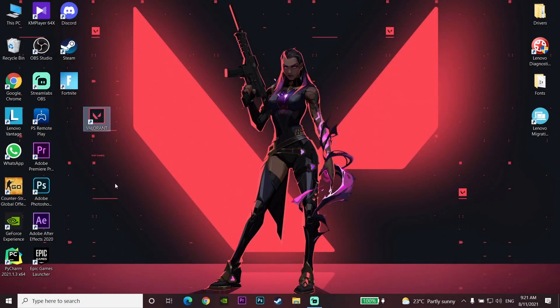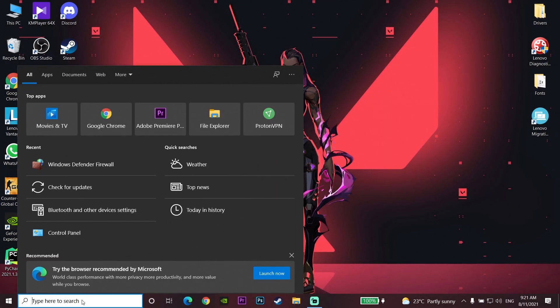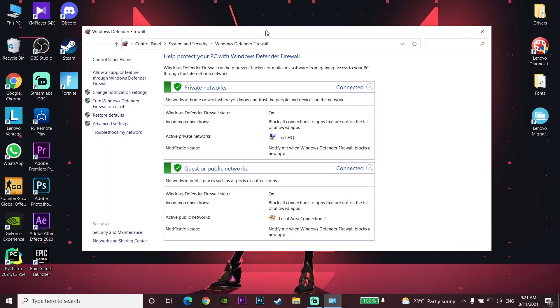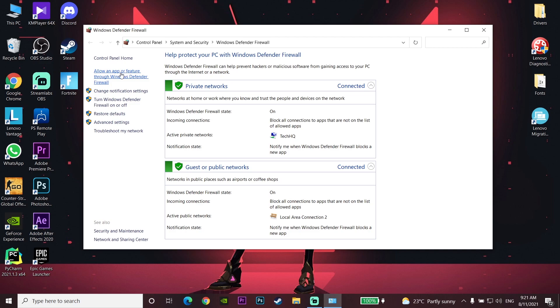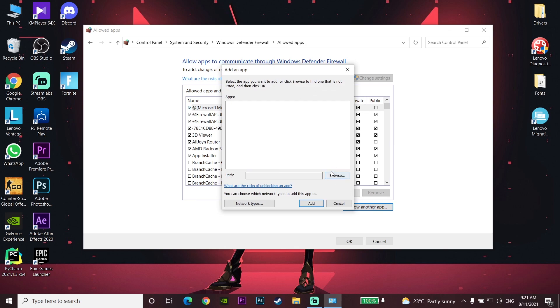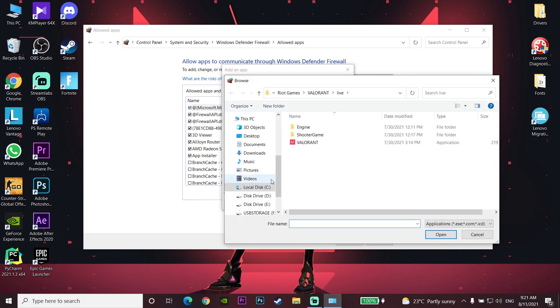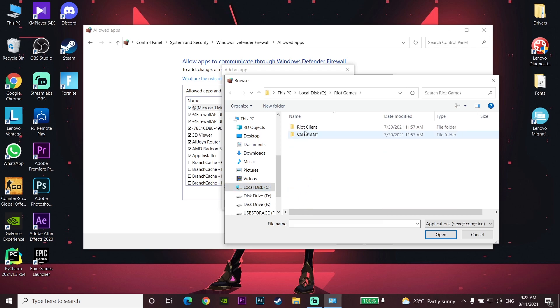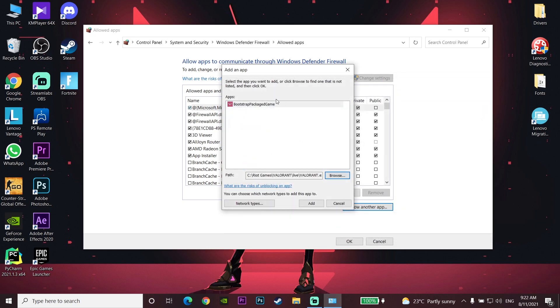If that didn't work, go and type 'Windows Defender Firewall' in the search bar, click on it, then click on 'Allow an app or feature through Windows Defender Firewall.' Click on Change Settings, then Allow Another App, then Browse. Navigate to the drive where Valorant is installed — for example, drive C — then go to Riot Games, click on Valorant, then Live, select the Valorant executable, and click Open, then Add.